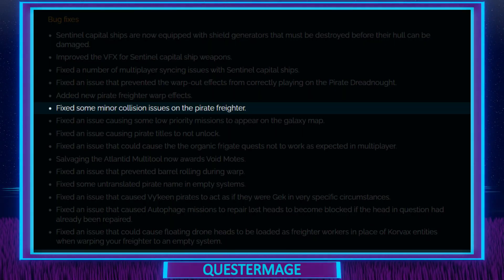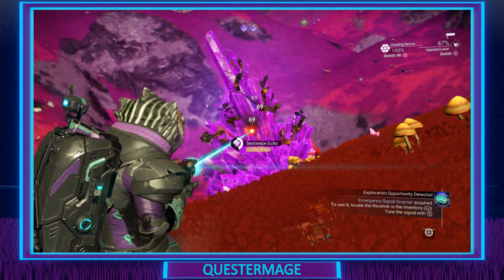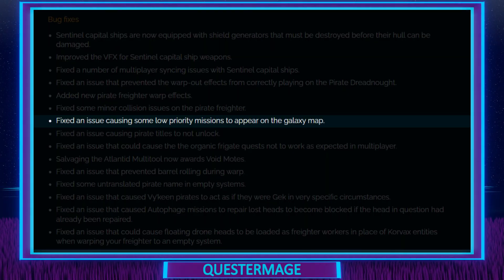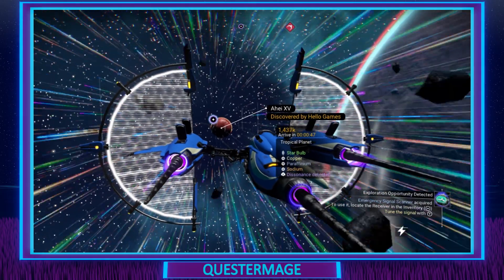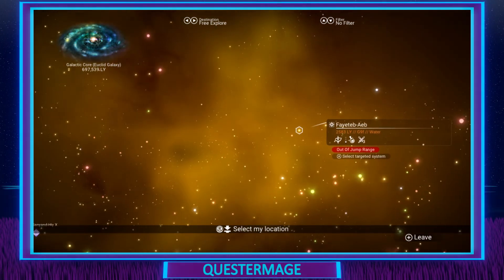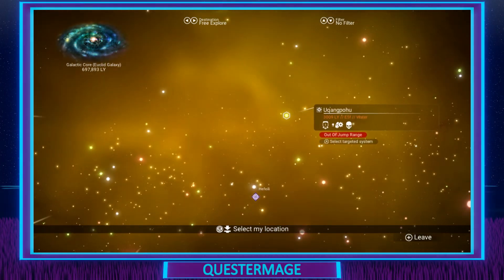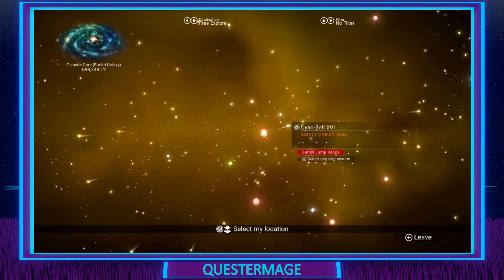Fixed some minor collision issues on the Pirate Freighter — were there many issues with this? Let me know down in the comments. Fixed an issue causing some low priority missions to appear on the Galaxy map. I thought it was interesting to see this. Have you encountered low priority missions appearing on the Galaxy map? You'd think it would be better to allow the player to have an option to show which icons they want to see on the map, but it says it's an issue, so there you have it. I just think more options would be better.